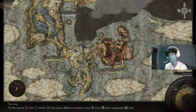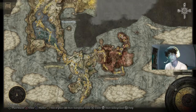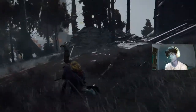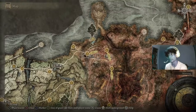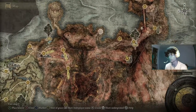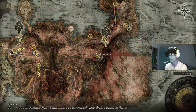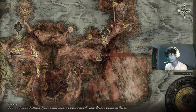First things first, you need to have this area here — Caelid, I'm not too sure how to pronounce that. It's pretty close to the first area, you just go right, head east. It's like a really desolate climate, you'll know when you're there for sure. Red skies are usually here. From there, once you enter, head along these roads and keep hitting east, and eventually you'll come across Fort Faroth or even Dragonbarrow Fork.